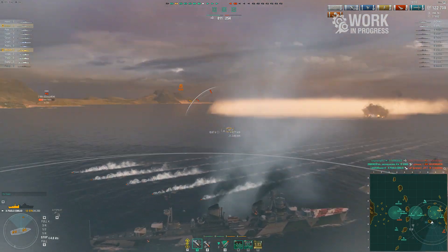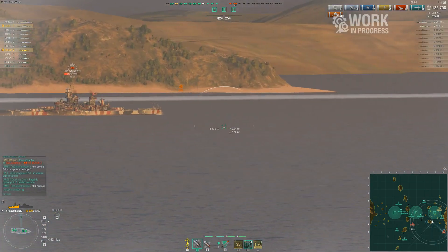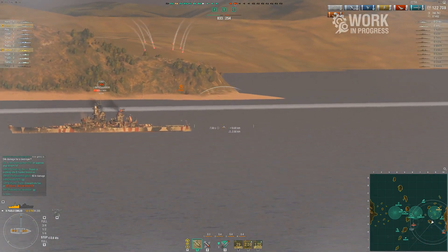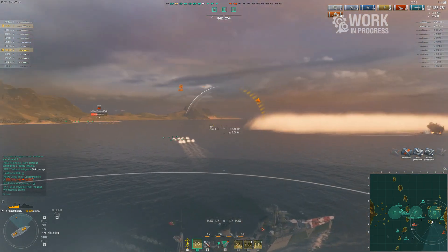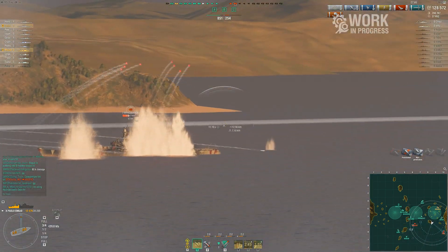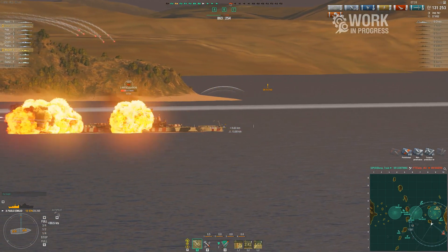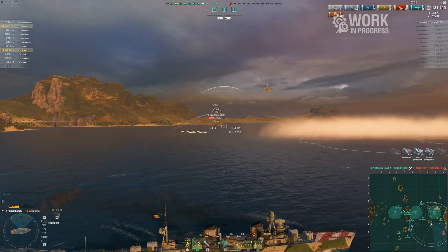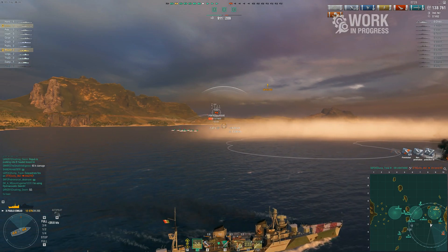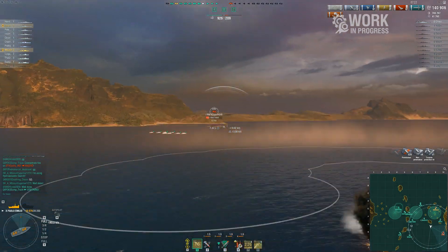The combination is deadly: 7.1km detection, Radio Location, 40-plus-knot speed, and then you pop exhaust smoke and become a ghost haunting the dreams of destroyers. This Gearing can't escape. As a DD player myself, playing the Paolo Emilio gives me nightmares — you can three-to-four salvo destroyers, and all you need is for them to shoot so they get spotted. Then you're invisible at 40-plus knots.